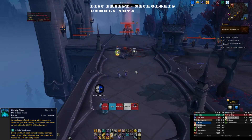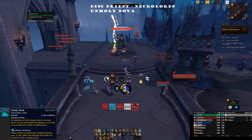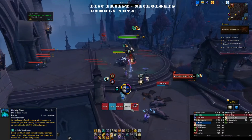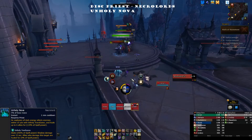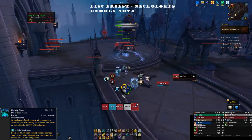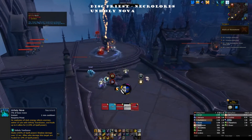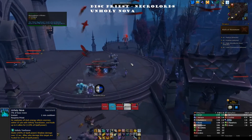Fleshcraft is a relatively weak shield in that it scales up to a maximum of 50 percent of your base health and at minimum only covers 20 percent. You get it up to 50 by channeling it near a powerful enemy. Once that enemy is dead, the buff is gone. It's a four-second cast, and there are conduits that allow you to channel it while moving or buff it up further.